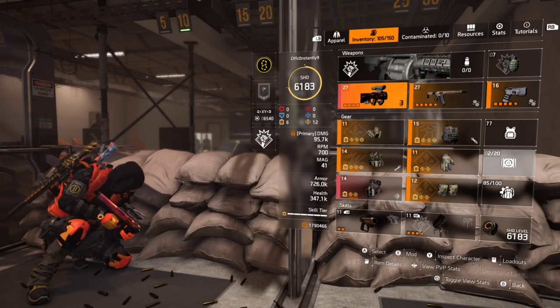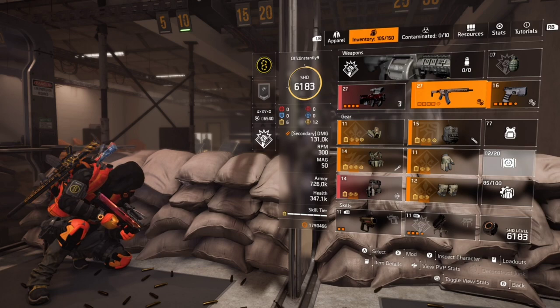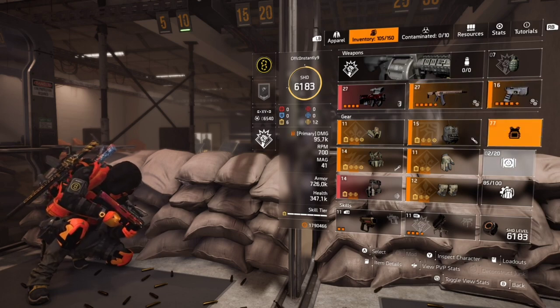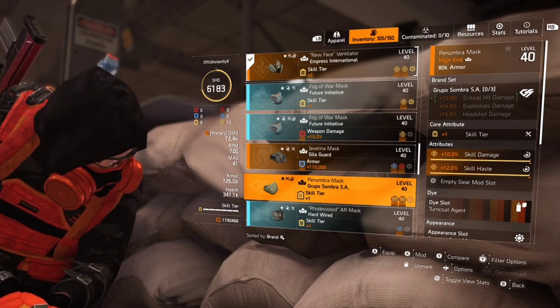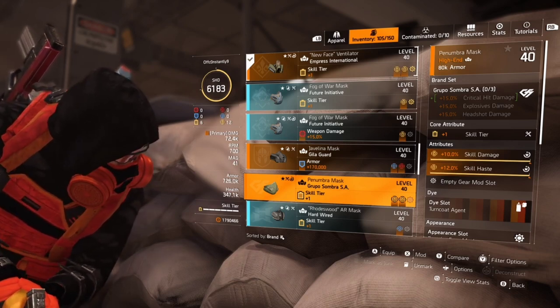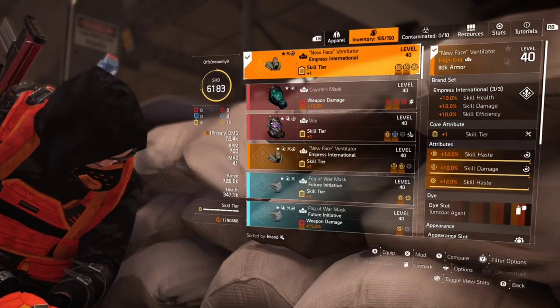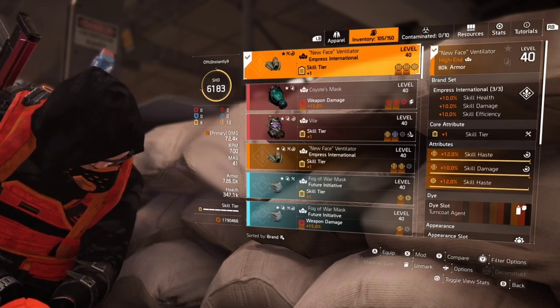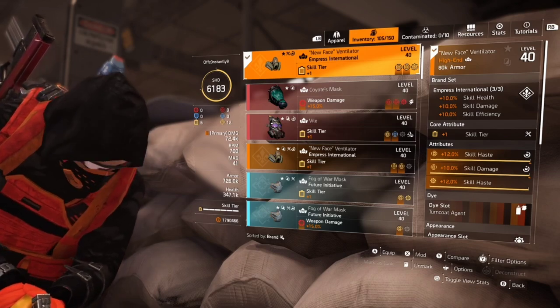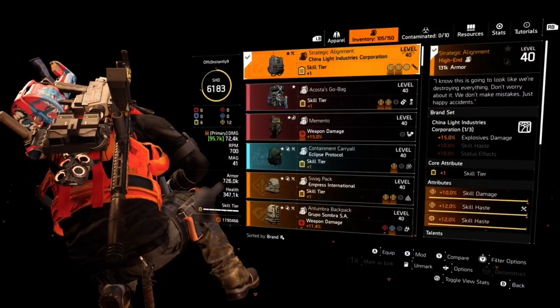We're still using the Grenadier, but we're changing some pieces. We still need the Grenadier. We use the Harmony and the CАРД .45 within six. Now it's the Empress International. The Group O was giving us explosive damage and crit damage — we didn't need the crit damage. So rather than waste those pieces, we put on the Empress which gives us skill damage and skill efficiency. That skill efficiency is 10, so 10 plus 10 is 20 — versus 15 explosive. That 10 and 10 of skill damage giving us 20 is how we got the extra five percent.